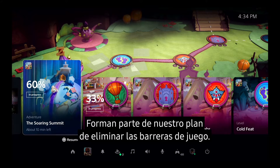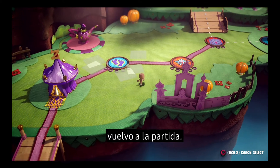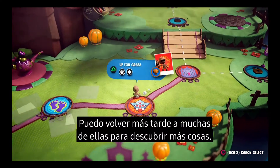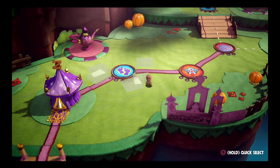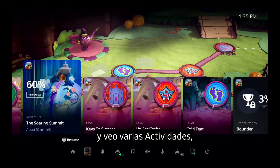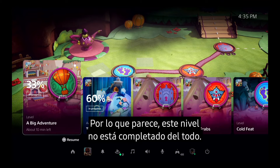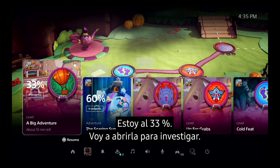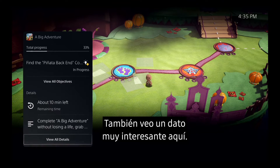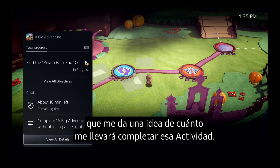Activities are part of the plan to remove barriers to gameplay. Let's get an example of one way they're used in Sackboy: A Big Adventure. Sackboy is packed with things to discover, and each level represents one type of activity I can play, many of which I can go back to later to discover more. I can see a number of available activities, both active and suggested by the system. Let's take this first one, A Big Adventure, as an example. I can see that I haven't quite completed this level yet — I'm at 33%. Here I can see more information, including key objectives I haven't met. And I'm seeing a very important piece of information: it says about 10 minutes left. This is PlayStation 5's personalized playtime estimate, giving me an idea how long it will take me to complete this activity.